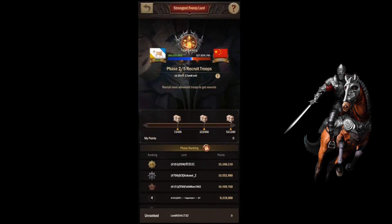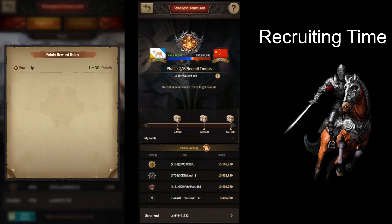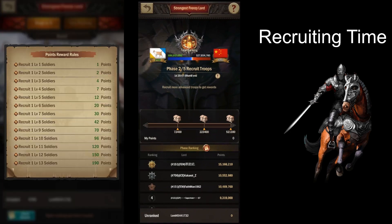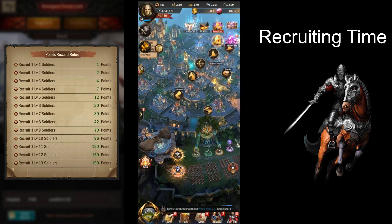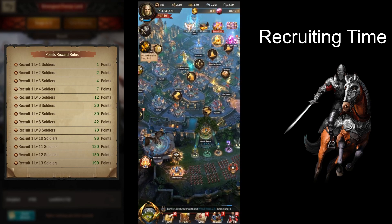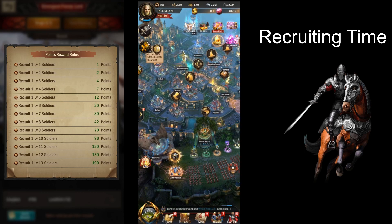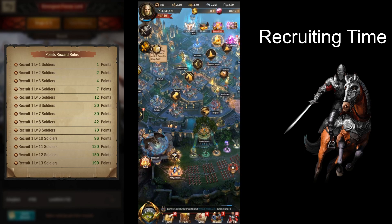Look at this — it is the Recruit mission! So basically, recruiting is how many you can recruit at once. We have five barracks all at level eight, so we can recruit that many units at level eight.